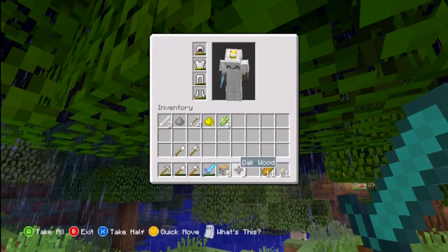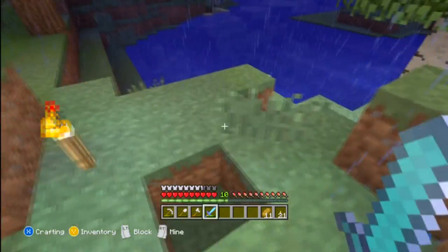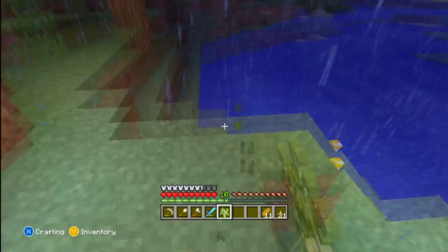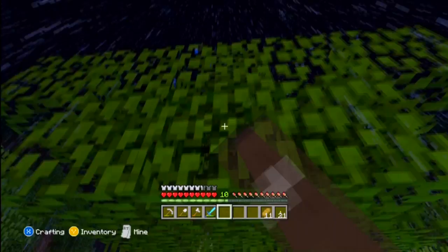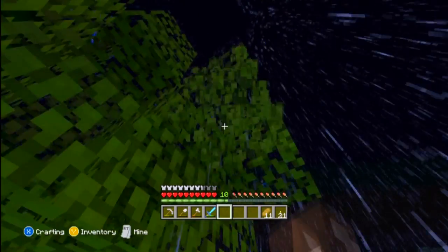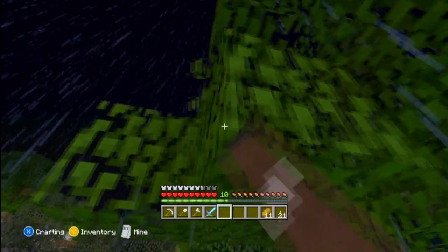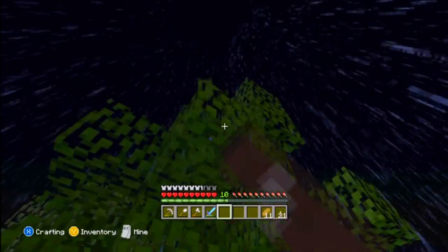Zombie sieges will occur occasionally. If you have a door and you're playing on hard or hardcore mode, zombies will actually be able to knock down the doors. That's a pretty interesting thing because if you're playing on hard and you see zombies coming toward your house, you'll need to be prepared for that.